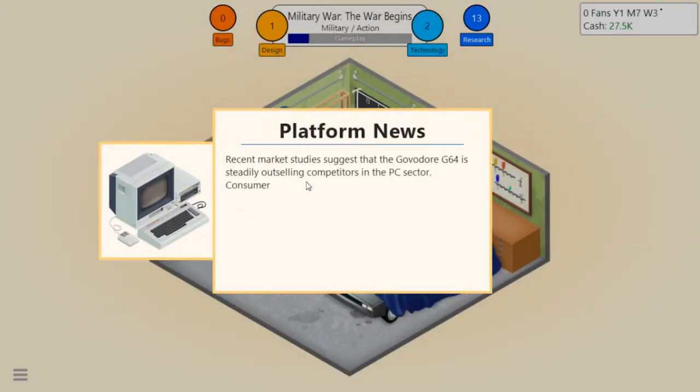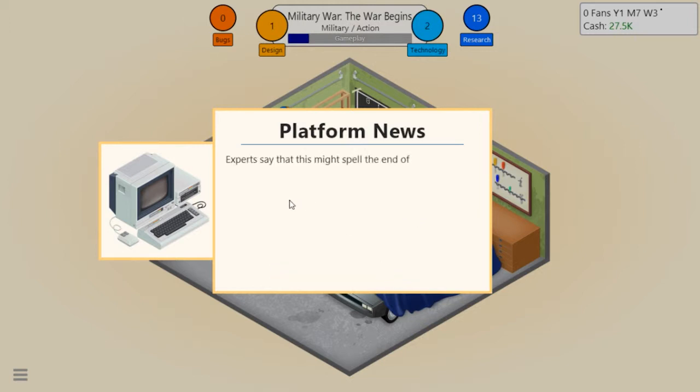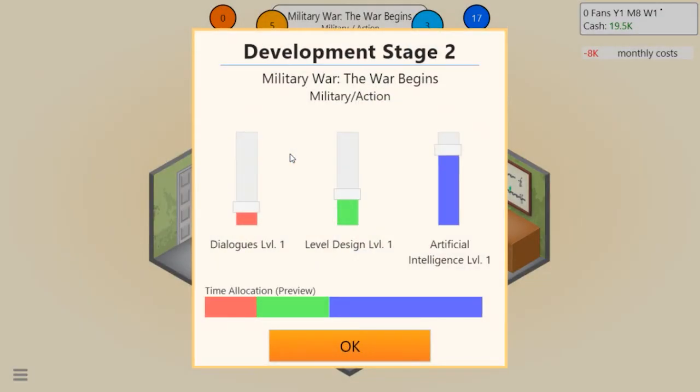Platform news: recent market data suggests that Govador's G64 is steadily outselling competitors in the PC sector. Consumers prefer the lower price, greater availability, and flexible hardware configurations. Experts say this might spell the end for competing hardware manufacturers. Okay, our guy is scratching his head while we make the game.